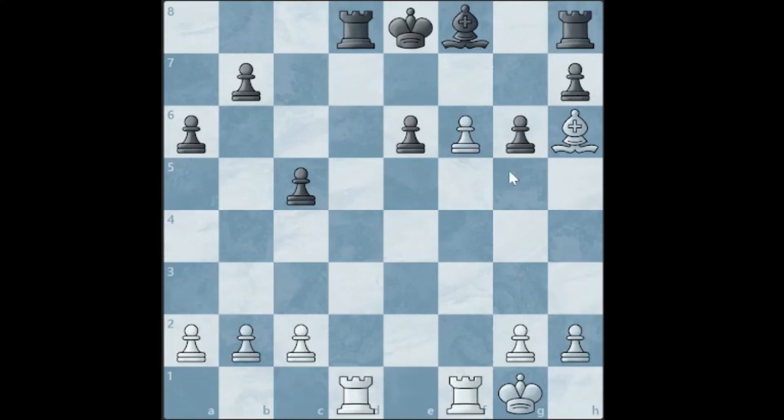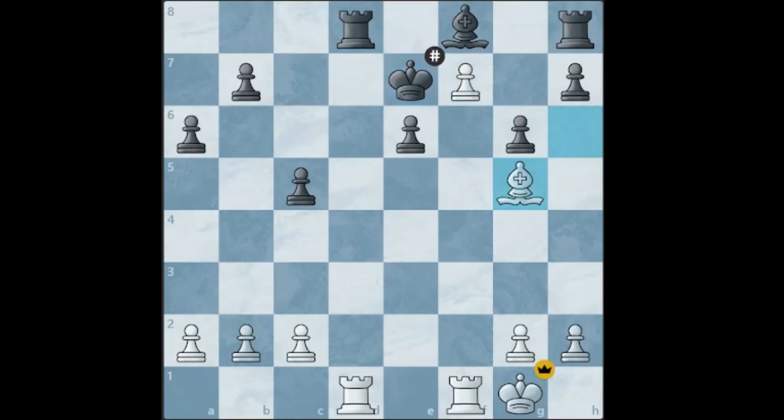The first move is f7 check. The king has nowhere else to go other than e7, and Bg5 is checkmate.